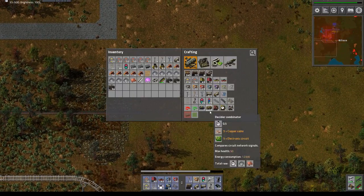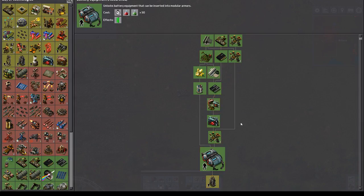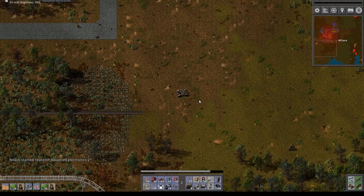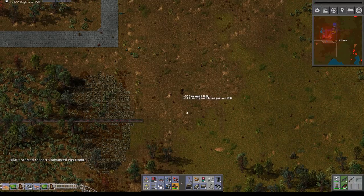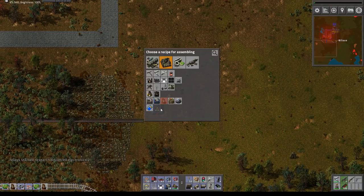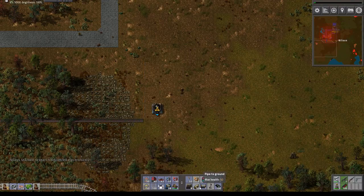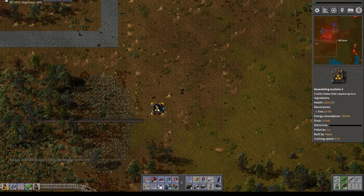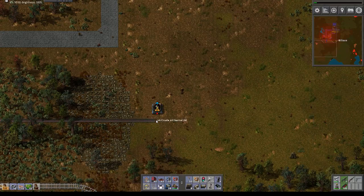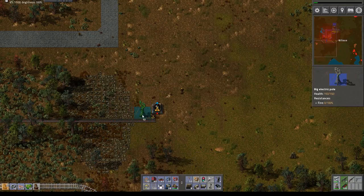So the first thing we need is a couple of refineries — I think one might be too little. Let's get some advanced electronics. This one will, in all cases, be doing... getting stuff out of the barrel. It's going up and we get the barrels in, like this. So we will also need the big ones here.